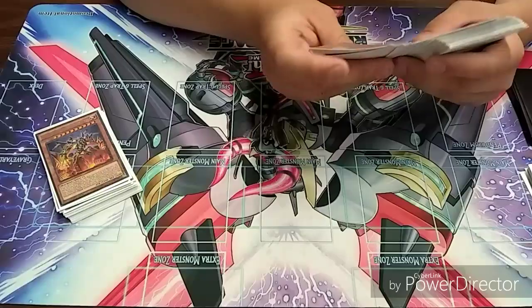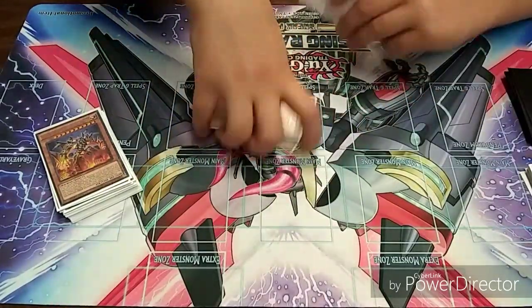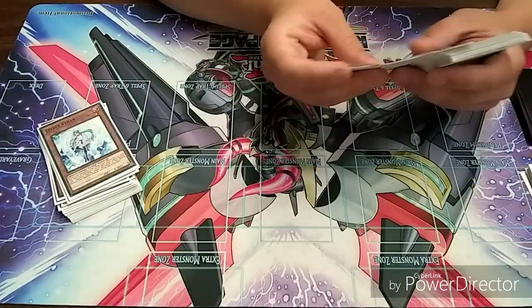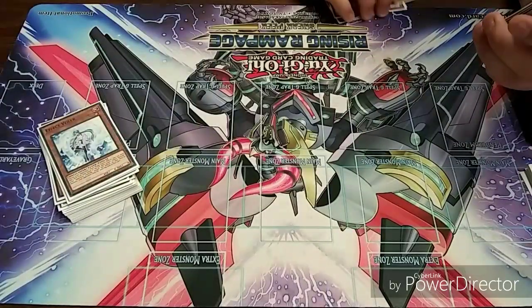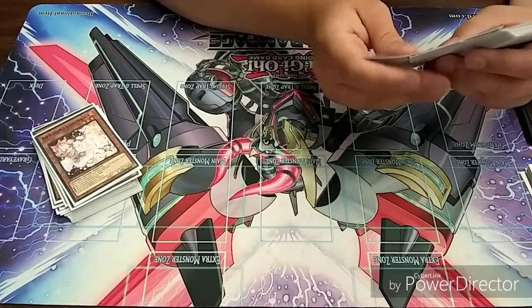For hand traps I run three Effect Veilers — this is the more debatable end, but three of those always seem to be useful. Three Ash Blossom — Ash is useful against most things, can't really think of anything better to throw in there. So that's your hand traps.